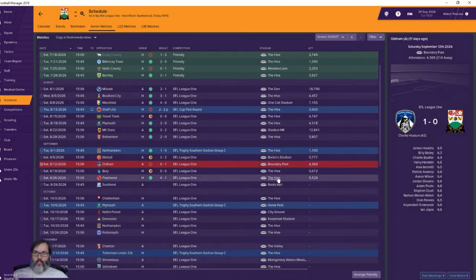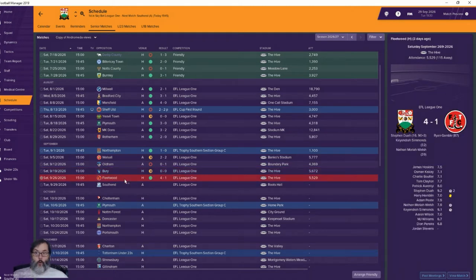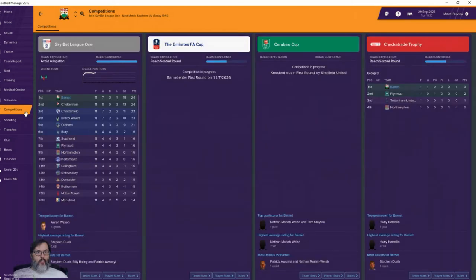We lost to Oldham 1-0, Charlie Hudson scored the winner for them. Then we had a nil-nil draw against Bury, and we beat Fleetwood 4-1 — Stephen Dua with a brace, Kendra Simmons with a goal, and Mariah Welch with another goal as well.